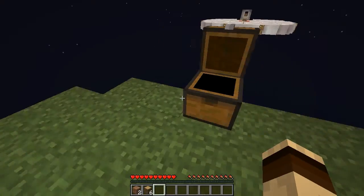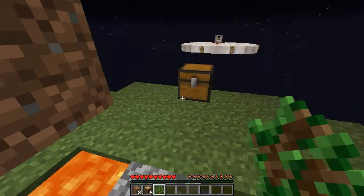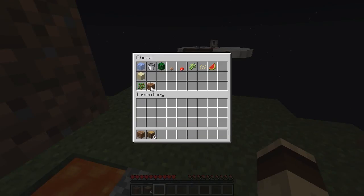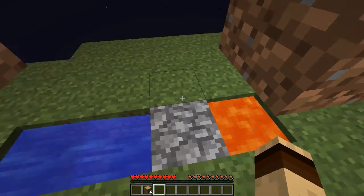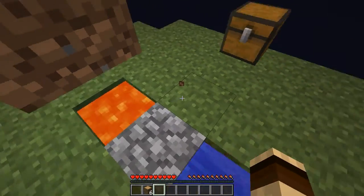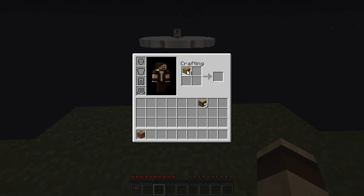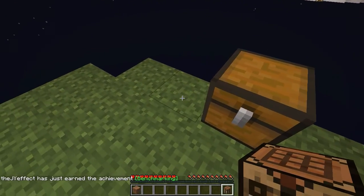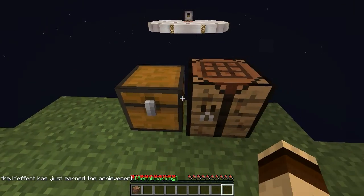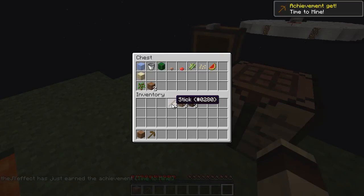Now I need to make a pickaxe. Oh — saplings! I see you there. We're going to use one of these pieces of dirt and build a platform somewhere else where we're going to have trees. For now the sapling is not going to be replanted — sad times. Let's mine the cobble from this direction so we have something to look at. Let's make ourselves a crafting bench, which we can put on this side. Obviously get the sticks and get the pickaxe going, and then the rest can be put in the chest.